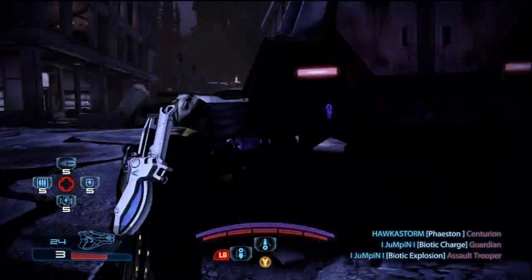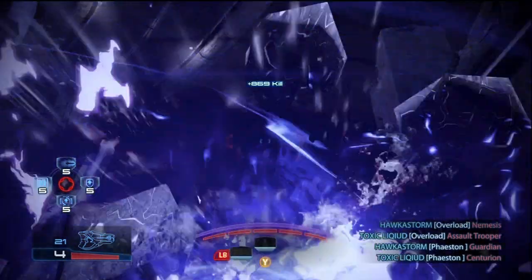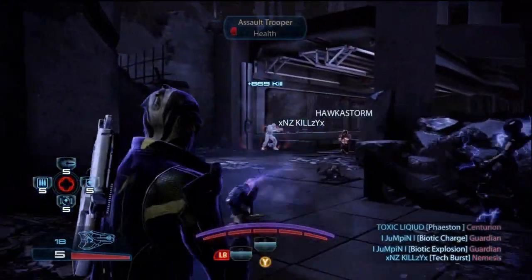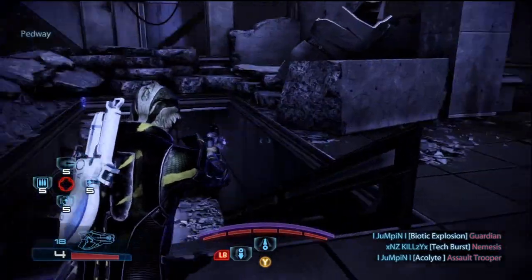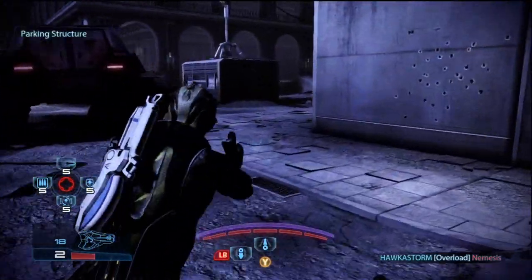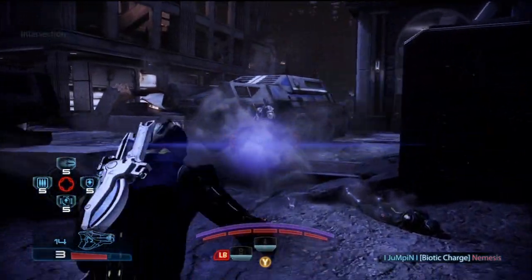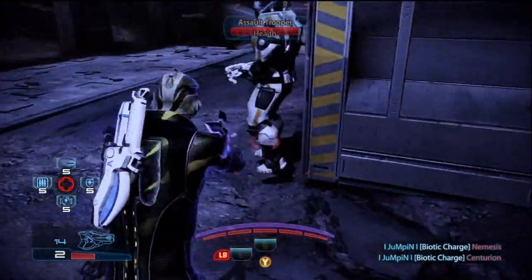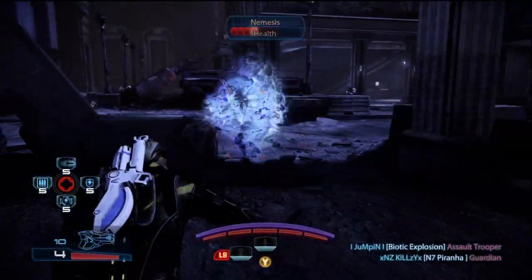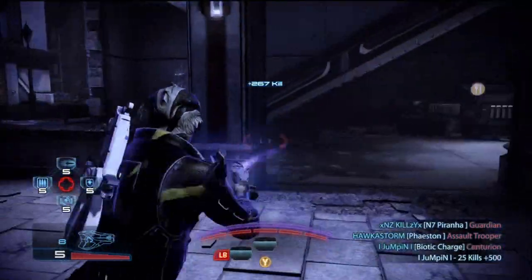You can actually get Cryo explosions and Fire explosions combined with your biotic explosion — two explosions at once. If you're fighting someone and hit them with the pistol until they're down to health, they'll freeze. Once frozen and you detonate with the charged Pool, you get a double explosion and wreck everything around you. You can do this with Incendiary Ammo as well.